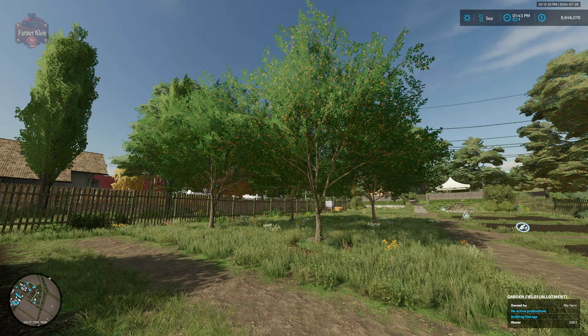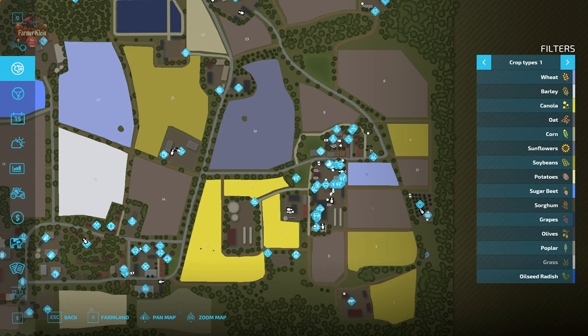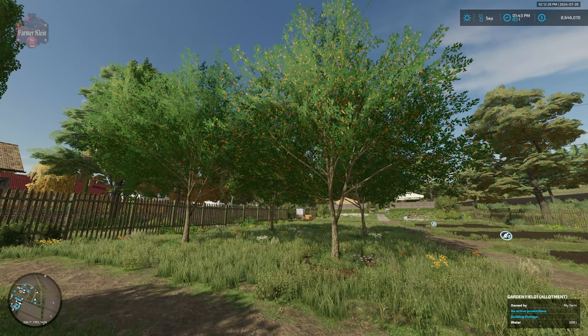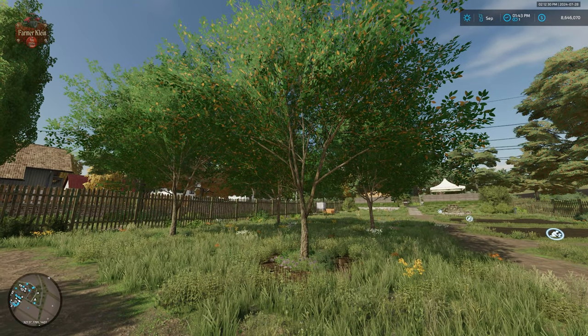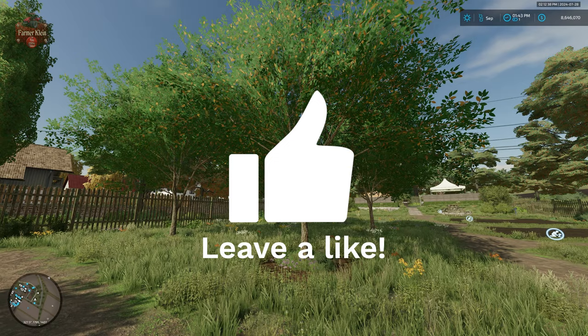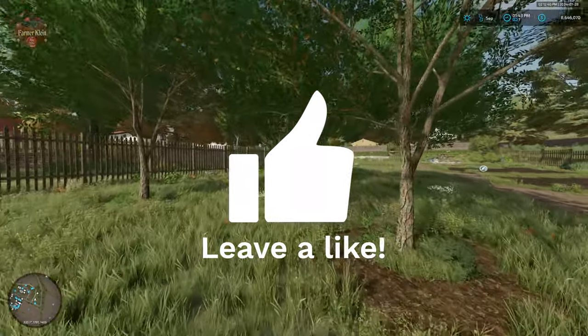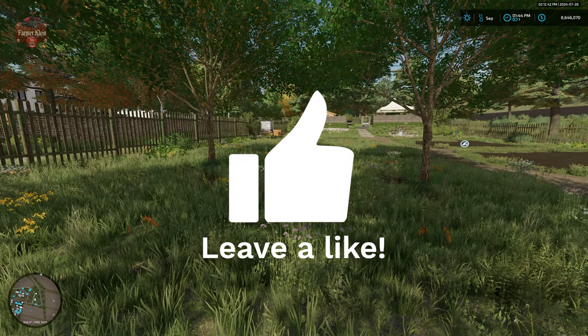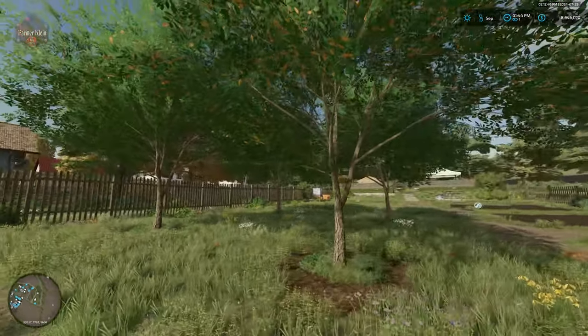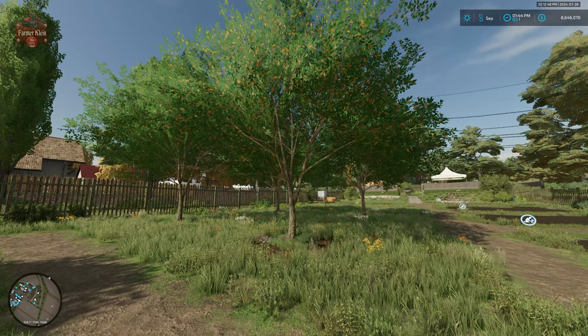Currently we're down here at the community garden, located just to the east of the starting farm. We have four apple trees located here. Now previously the apple trees required water — they got water from rain or you could water the apple trees directly — and they would produce apples. You would put a large apple crate under the trees and hit R to fill, but that has changed slightly now.